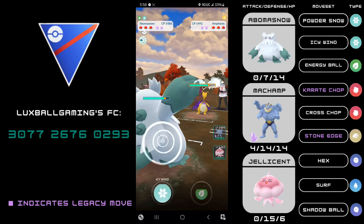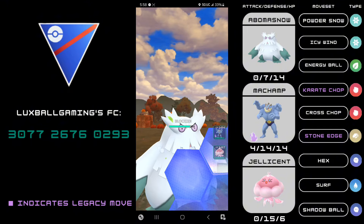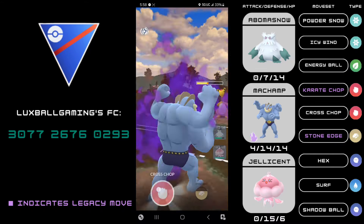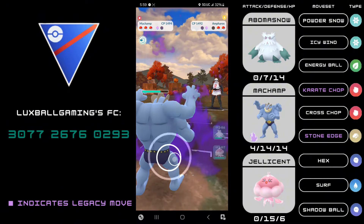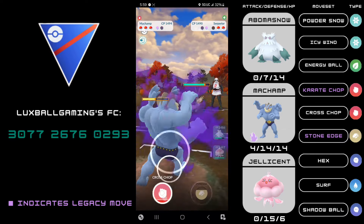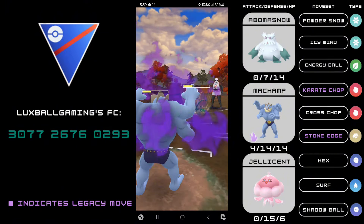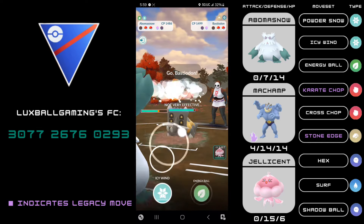Next game: the opponent is just disrespecting Abomasnow as it beats other Grass types. They switch in an Electric type versus a Grass type. I go for an Icy Wind onto Shadow Ampharos and switch into Machamp — at lightning speed I get to the Cross Chop and it takes out the Shadow Ampharos. I'm expecting Serperior to come back in so I throw the Cross Chop at 5. Most likely they're over-farming but that's some very good neutral Cross Chop damage. Shadow Machamp did very well.